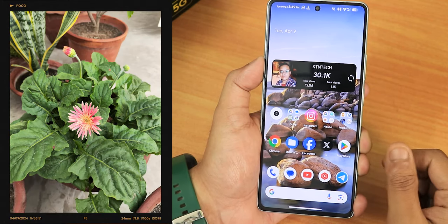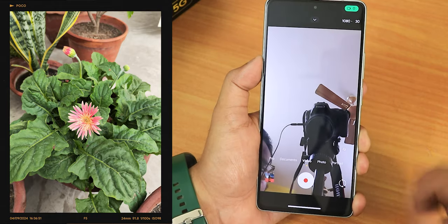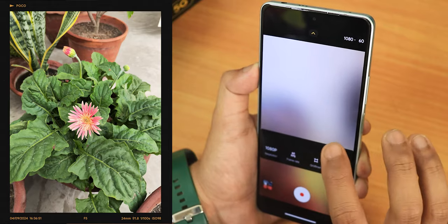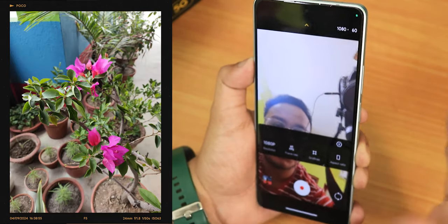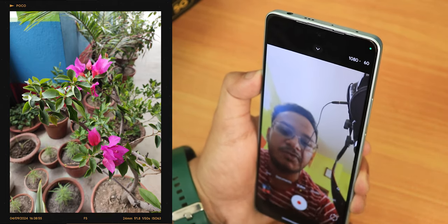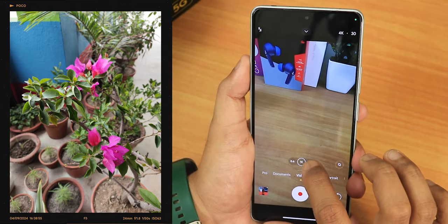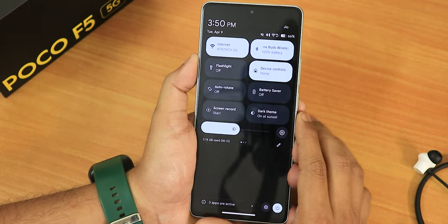If you were using 4K 60fps with the rear camera, you will be slightly disappointed. For front camera videos you can shoot up to 1080p 60fps — there is no 4K option. Lens switching is also working flawlessly with no problems whatsoever.